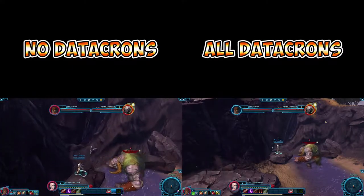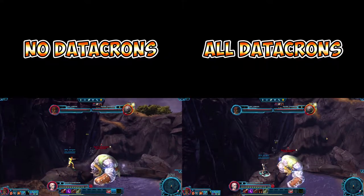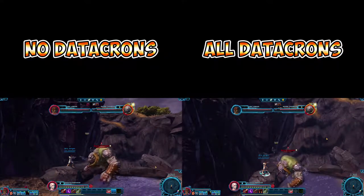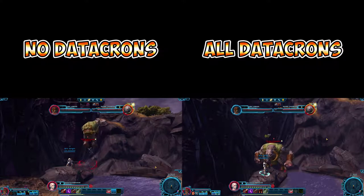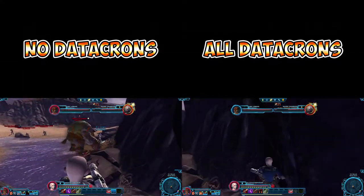So how do these stat bonuses affect actual combat? Let's set up a test. We're going to have our companion fight a level 8 champion one-on-one. On the left we see our No Datacrons Commando, on the right our All Datacrons Commando. Let's see how they do.